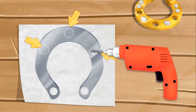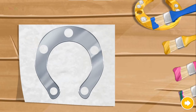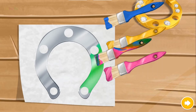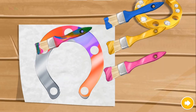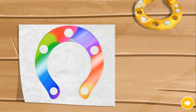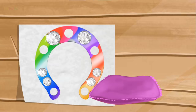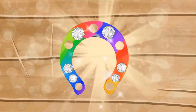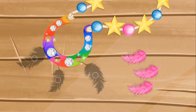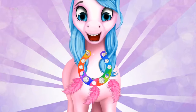Let's drill the holes! Choose the color you like and paint it! Add some shiny crystals! Yay, good job — it looks amazing! Add the feathers! Wow, you made the coolest necklace!